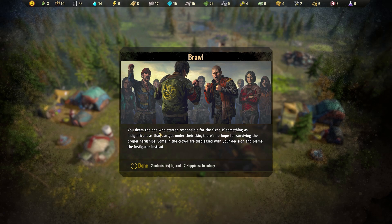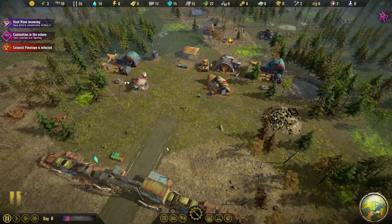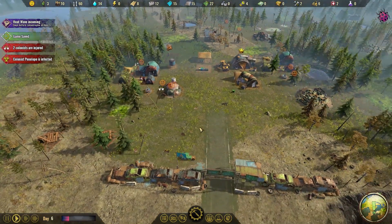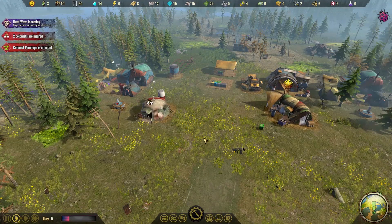You deem the one who started the fight responsible. If something as insignificant as that can get under their skin, there's no hope for surviving proper hardships. Some of the crowd are displeased and blame the instigator instead. So they're both still injured and we've lost a bit of happiness. That was a lose-lose situation — some of the crowd will be on one side, some on the other, and we've got to pick a side. We've lost a little happiness here in Happyland, and just before a heat wave we have injured people.